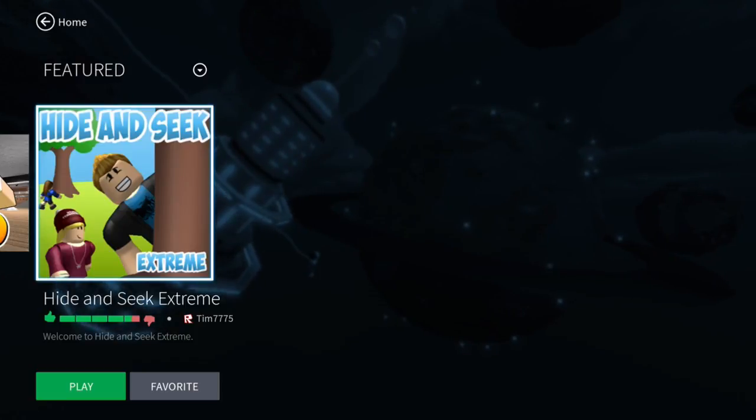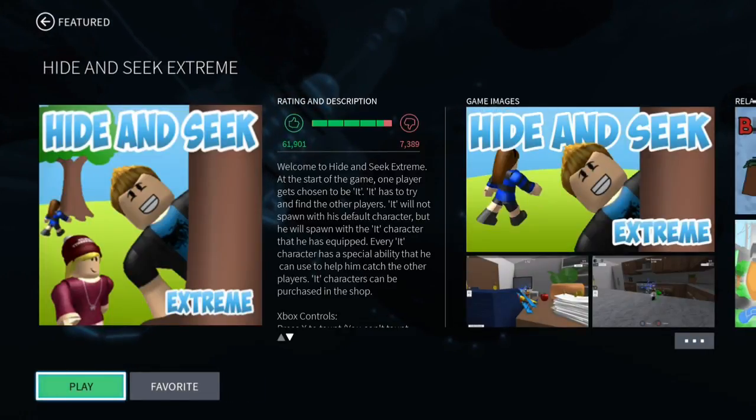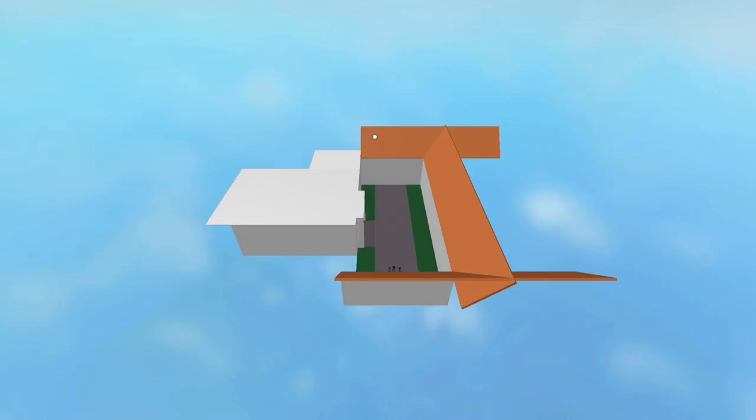There's one achievement for changing your avatar's appearance. If you want to see what the games look like — hide and seek extreme for example — you're not really going to care about it. There's another achievement for playing a game for an hour. The games do take a little bit of time to load in so don't be afraid — the sky background is your skybox and that always loads in first.